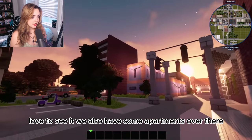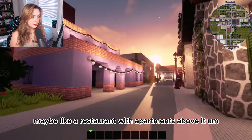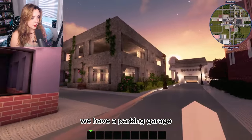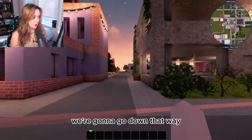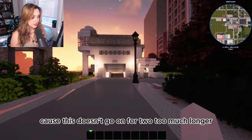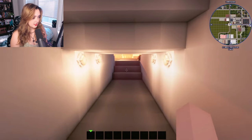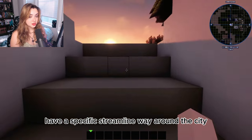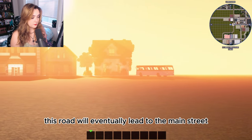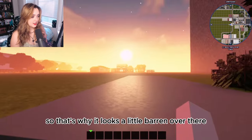We have some apartments, and something I imagine as a restaurant with apartments above it, plus more little shops and a parking garage. This road leads to more we'll visit next. There's a lot in this city to show you, so we'll just have fun with the route. This road will eventually lead to the main street I'm currently building — it's my newest addition, which is why it looks a little barren over there.